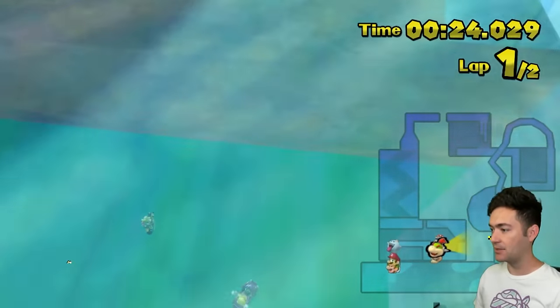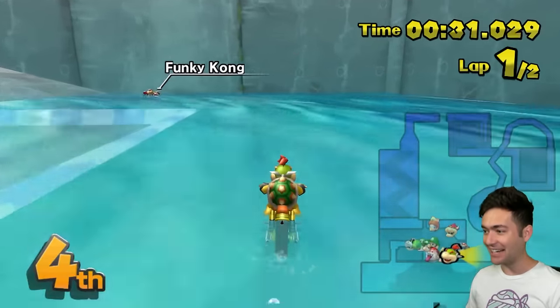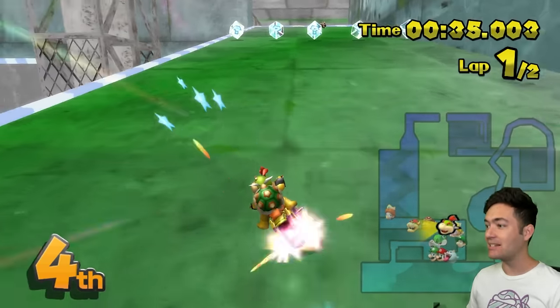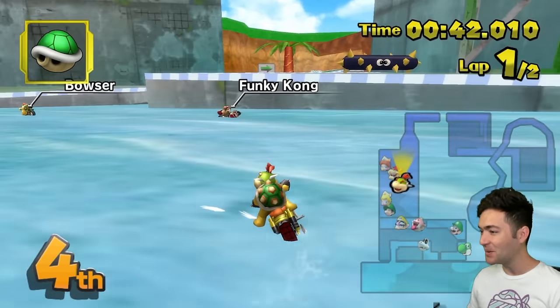Speaking of off the edge, there we go — back to our old place. Look at this, it's like a whirlpool. What a cool texture. I don't know how it looks on console, but it looks amazing on emulator. We're going to the right. Can we go in the water? Yes, we can. Beautiful. This is so cool.